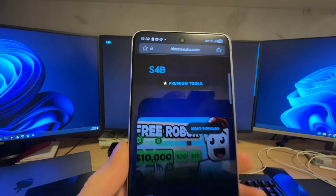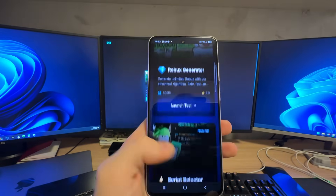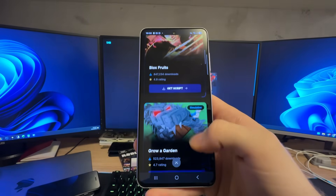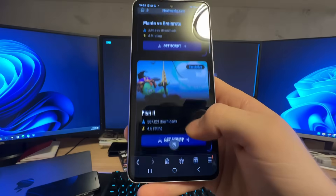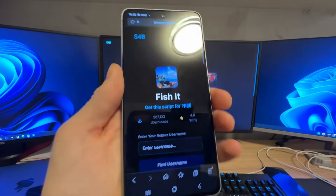Now grab your phone - it doesn't matter if it's Android or iOS - and head over to the website called blogstweaks.com. Scroll down until you see the script selector, launch the tool, and scroll down until you find the Fish It script.